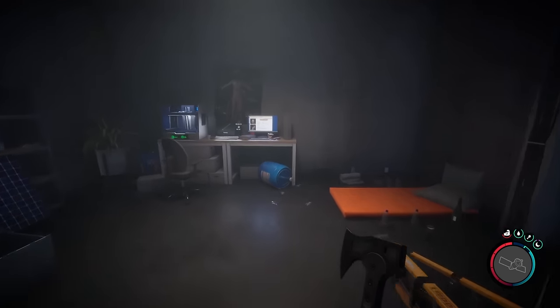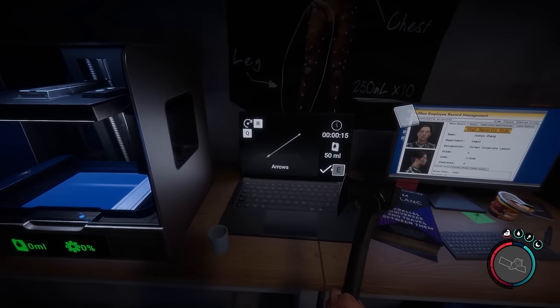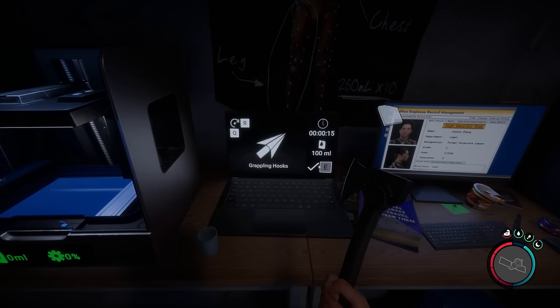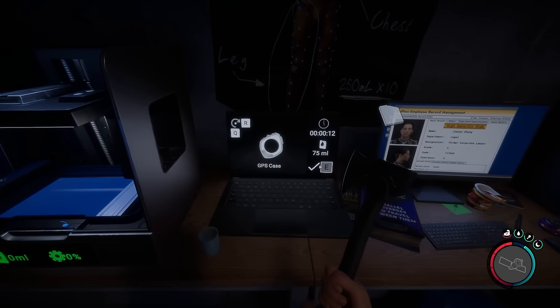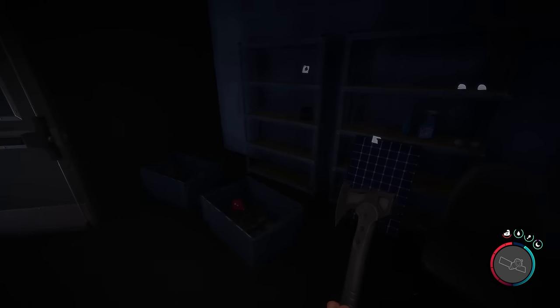Right here is the 3D printer. You can scroll through the options — you get a mask, grappling hooks, tech mesh, sled, GPS case, arrows, and flask. We're gonna go ahead and make a flask first.